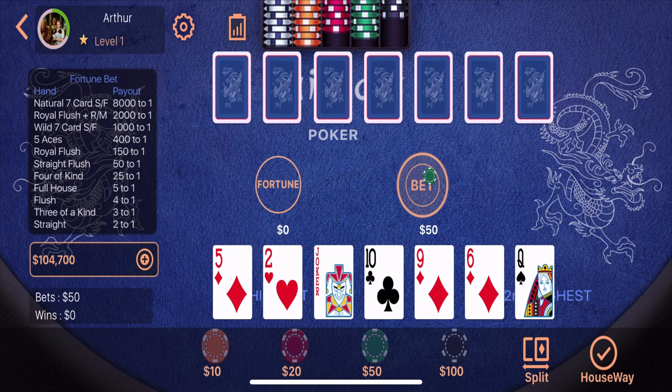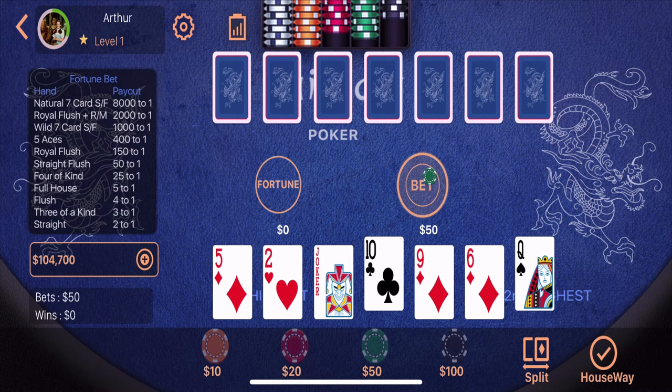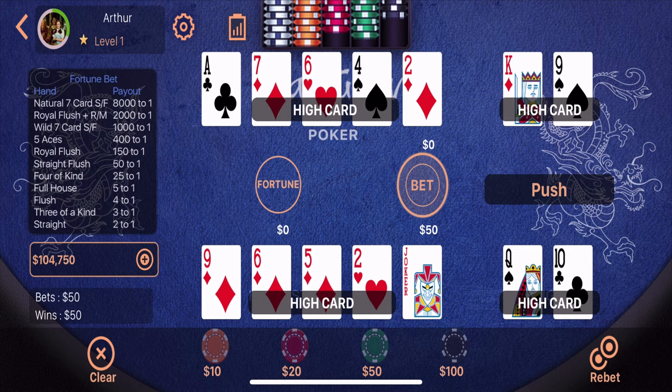The only thing we can use this joker for, unfortunately, is as an ace. We have no pair — this is actually not a great hand. We're going to use the joker as an ace high, and then use my next two highest cards as my low hand. Let's split it — we're probably going to lose. The good news is that we pushed because the dealer didn't have much better either.